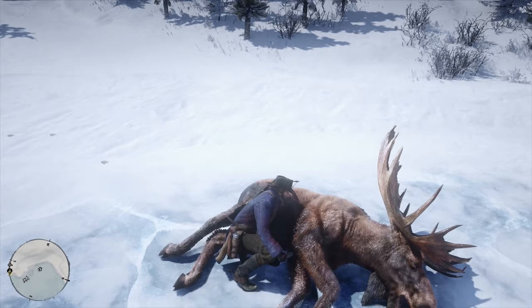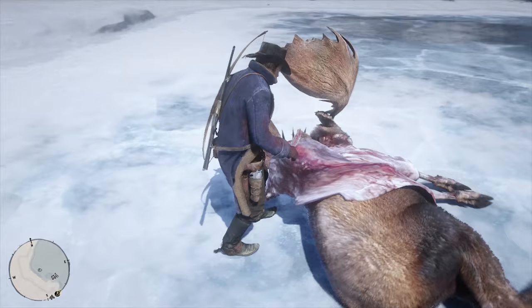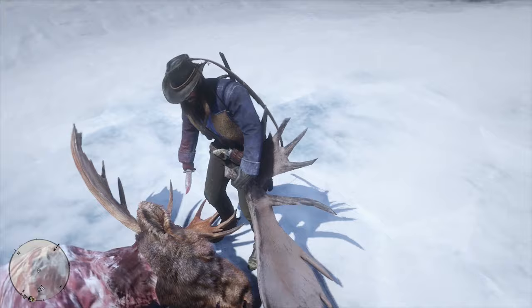Not only do you get a perfect pelt, you get the horns as well for crafting. It took me a long time to find a moose — I wouldn't even check anywhere else unless you go into Tall Trees, but you have to be pretty far into the story for that. I'm doing this in Chapter 2. Just keep resetting your game, come back, camp, rest — all that stuff — and you will find the moose.